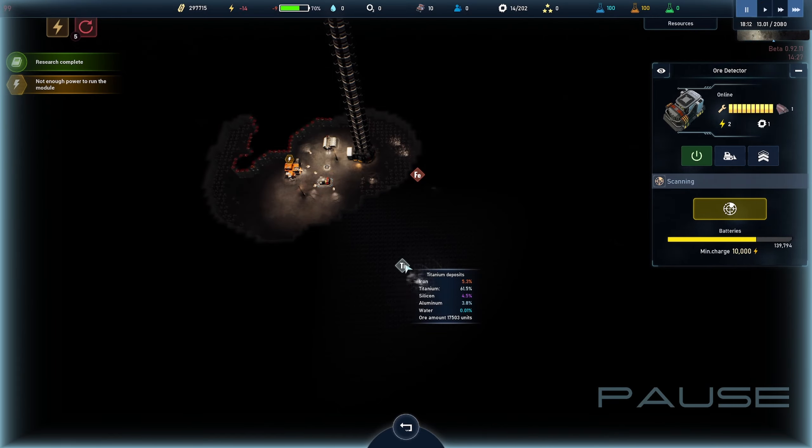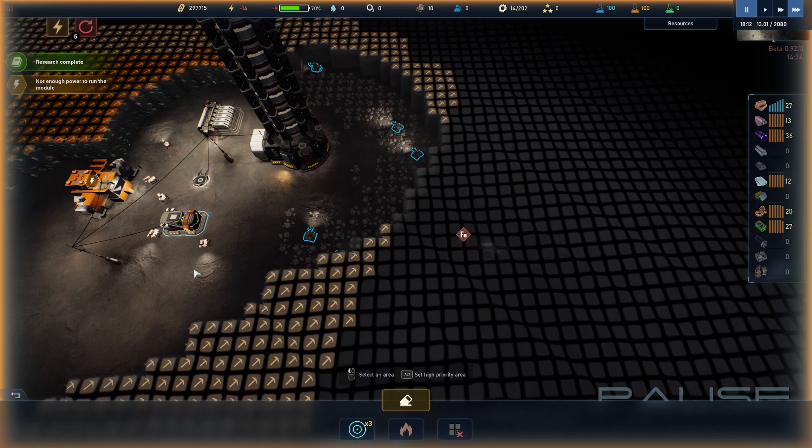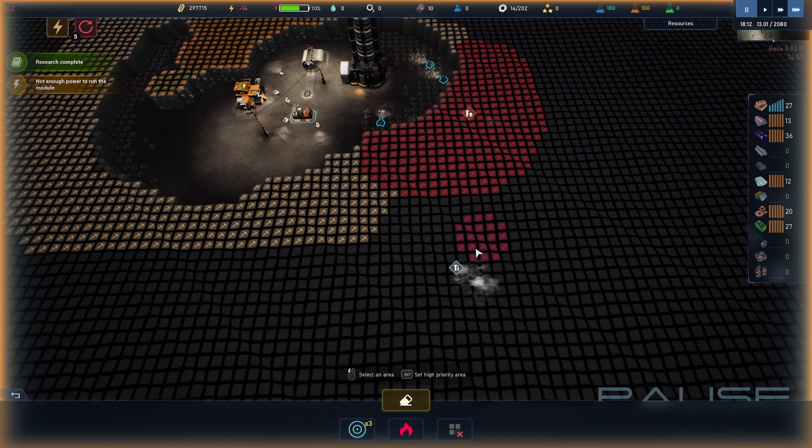I'm going to send out a pulse — and there it is. We've found both iron and titanium deposits, which is exactly what I need. The next part of the operation is going to be excavating that. I'm going to start digging around, and this is when it gets very useful to turn on high priority mode — click Alt or the tool to change color so the game knows this needs to get excavated right now. I'm going to do that for both the FE (iron) deposit and the TI (titanium) deposit.